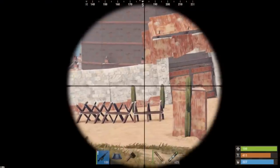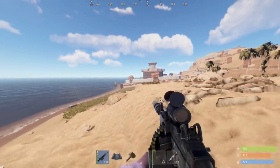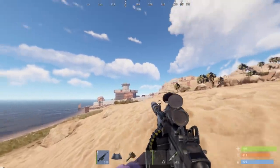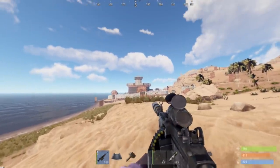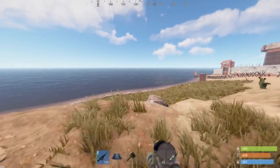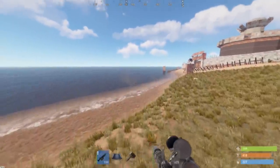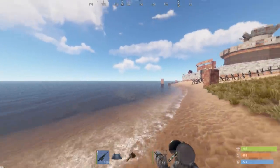We're gonna go ahead and attempt this raid. I'm gonna do this in phases. Phase one: I'll build the raid base and take out the turrets. Phase two: I'll come back with C4 and drill straight down. I'm gonna attack this thing from the water side - that's where the least turrets would be and it'll be hard for people to see me raiding it.